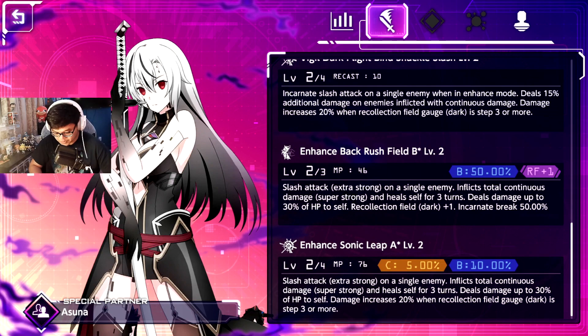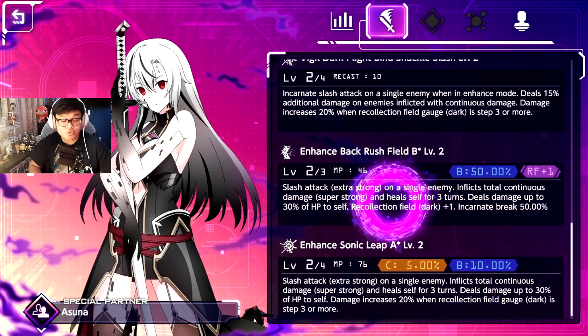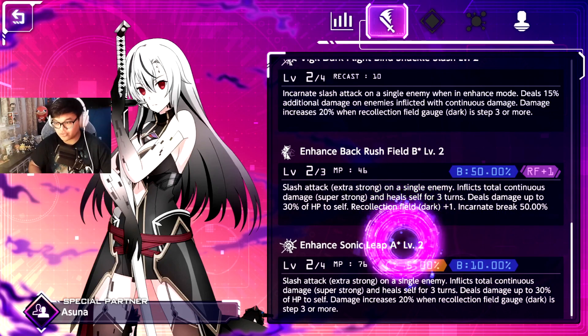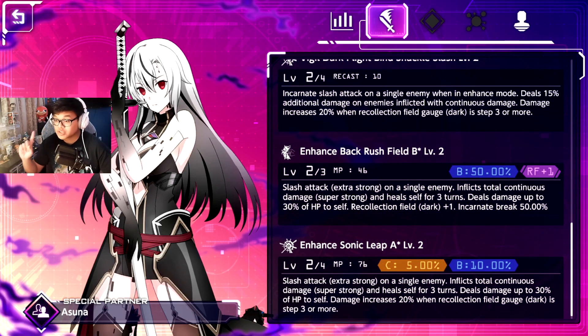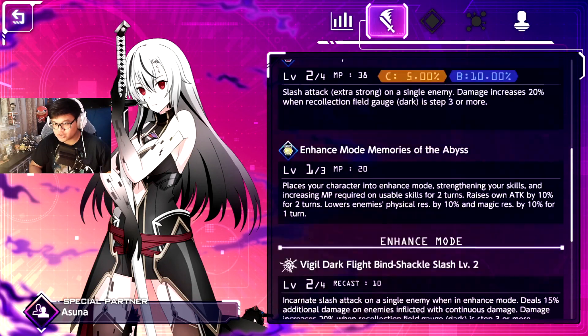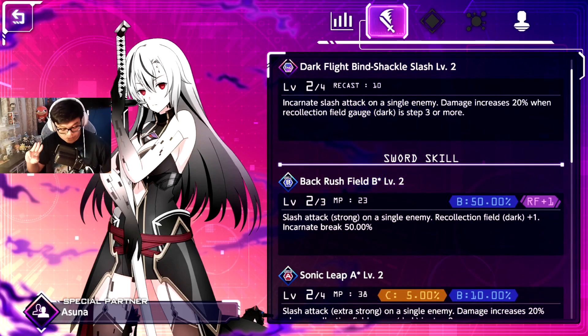In enhance mode, when she gets attacked after using a skill, she will heal herself every time. Not only that, she has a skill called Super Strong Continuous Damage — every time you hit a boss or enemy with it, it stacks up to eight times, and the more you stack it the more damage it deals. You can deal around 100k per enemy turn if done properly, and her incarnate is pretty beefy too as long as you have Recollection Field step three or higher.